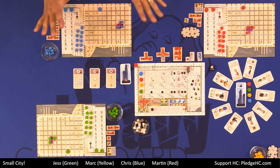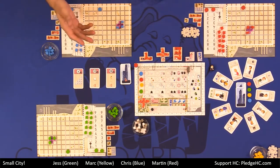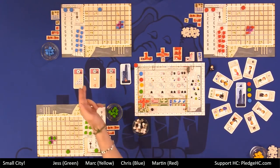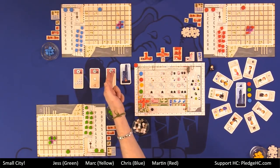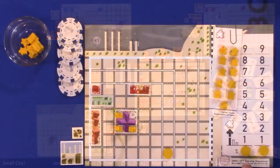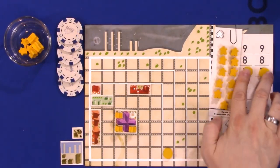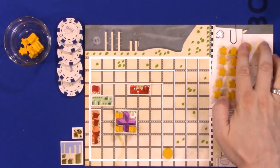During the game, those are the two main ways you're getting points: either having citizens in your borough or trading money and goods for points. At the end of the game, you're going to get points based on whether you fulfilled your promise cards, or lose points if you did not. Importantly, you're going to lose one point for each percentage of pollution in your borough at the end of the game — so 99% pollution means losing 99 points.